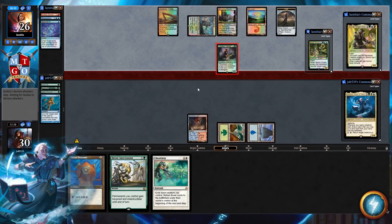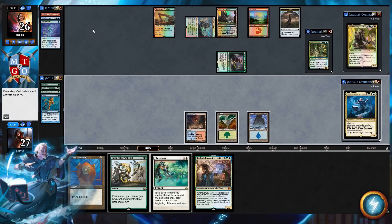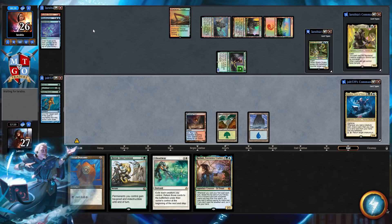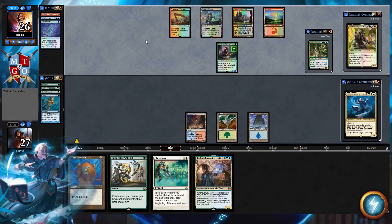Now it's officially free time — we can have some fun. Chulain is going to be telling the bardic tale of the three little mana dorks who got wiped out — they had a Sudden Demise and it was very sad. We don't run into another land, so at this point we just go ahead and pass the turn. If we do run into another land that puts us on Thrand Dynamo, we can go Rashmi and get some good stuff going.